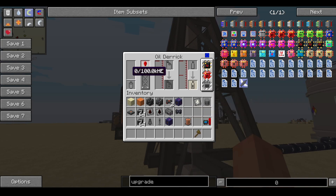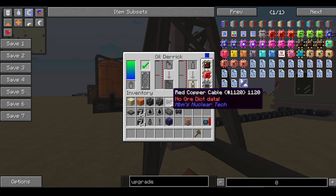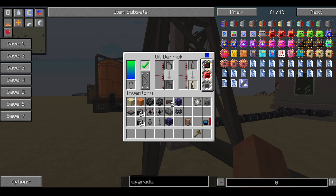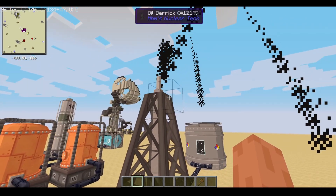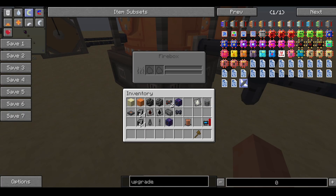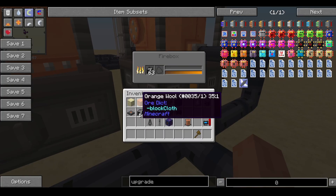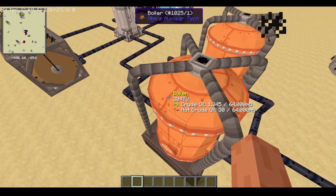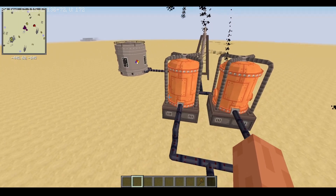Just place those in there. And now we just need to supply our refinery with energy. It should start flowing any second now. There we go — it's making a pipe down, grabbing and putting the crude oil in there. So what we're going to want to do is put some solid fuel into these fireboxes so we can create heat in the boilers to start making hot crude oil. And that hot crude oil will go here and be processed into all its different components.